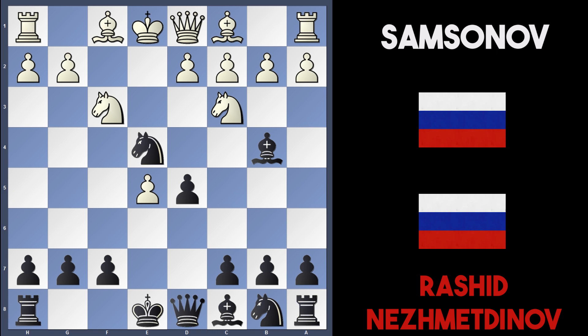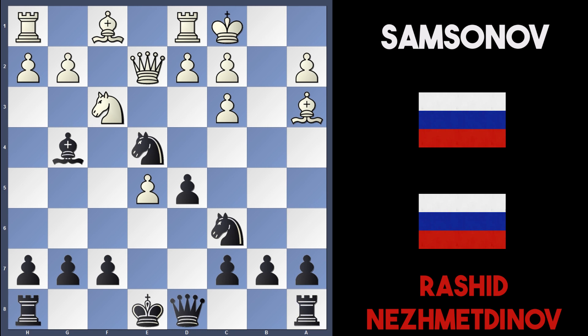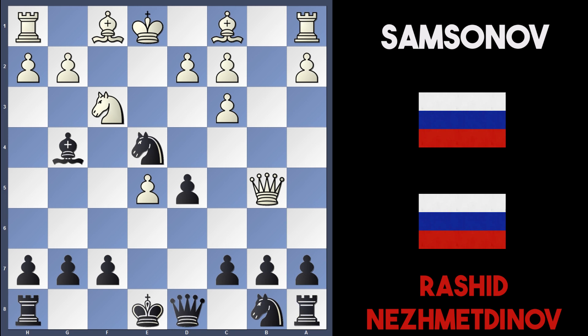Instead of knight c6 or bishop to e7, Nezmetnov played bishop to b4 — admitting in his book he had no idea of opening theory at this point. Samsonov played queen to e2, black took on c3, then b-takes c3, doubling white's pawns on the c-file. White has a relatively strong center and can play moves like d4. Bishop to g4 pins the knight on f3. Nezmetnov believes white should play bishop to a3 to stop black castling — if knight c6, white can castle, and after queen d7 it's a very equal game.